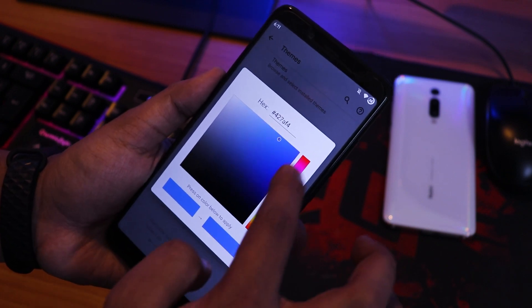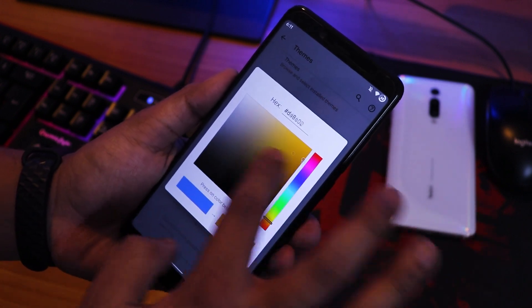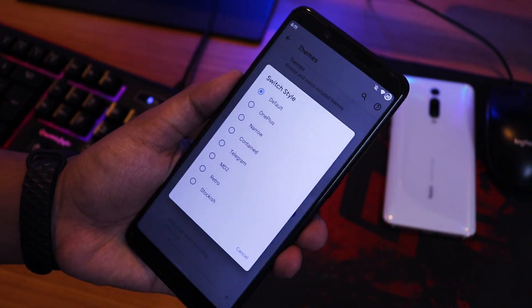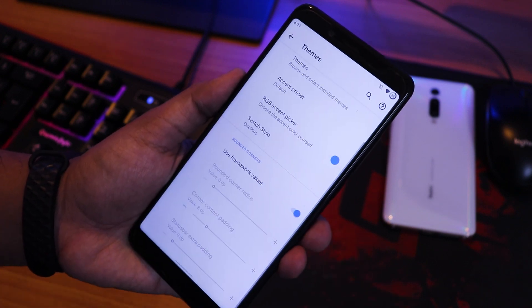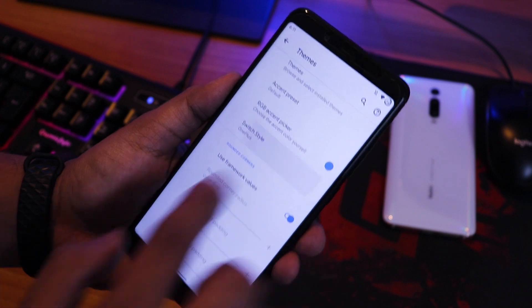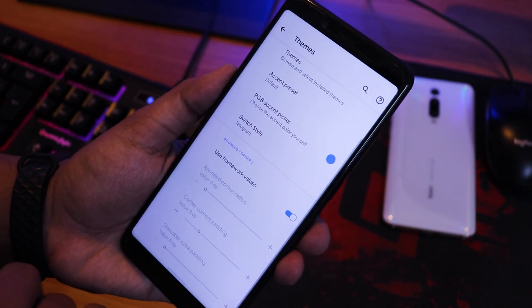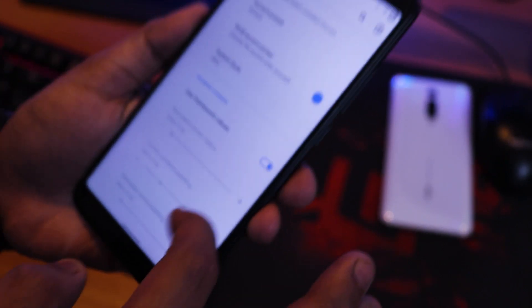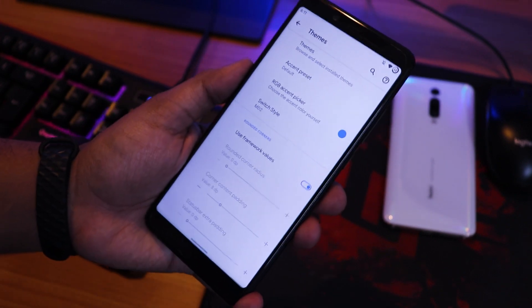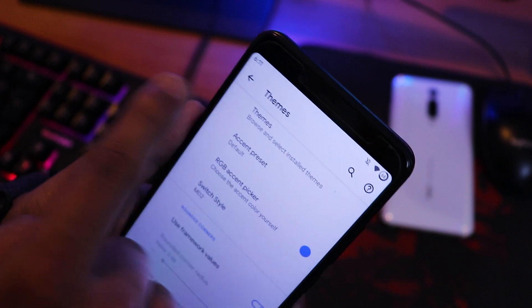There's an RGB accent color picker with millions of color options. You can also change the switch or toggle style — for example to OnePlus or Telegram style — and see the toggles change in real time. The framework value option lets you adjust status bar padding and other UI values.